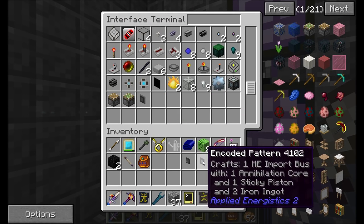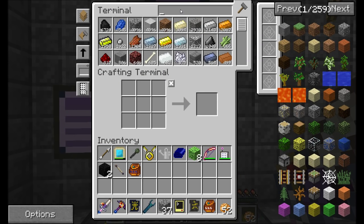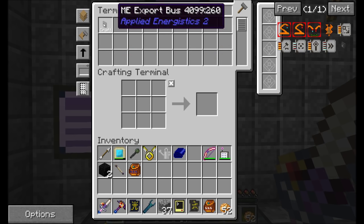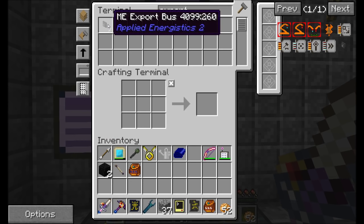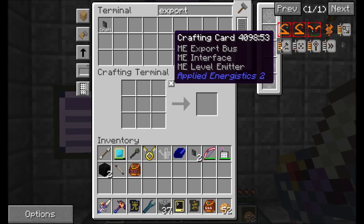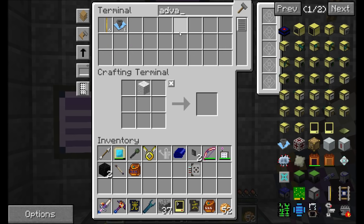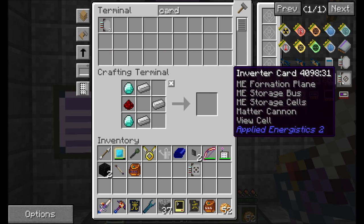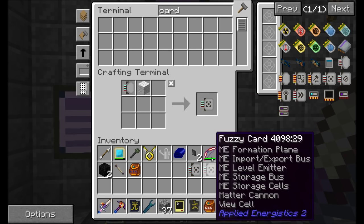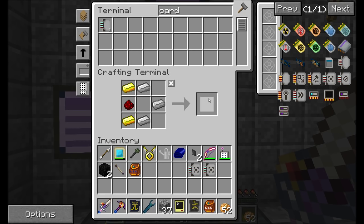I want to set up a little bit of a tweak to the way that we configured things. Last episode we set up some mob farming, which was really cool. If we were to grab ourselves an export bus, I'm probably going to want at least two of these guys, so let's get them cooking up. I'm also probably going to want a fuzzy card — we'll want a fuzzy card. And we might need another one of those advanced card things, because I'm probably going to need two fuzzy cards. So fuzzy card number two.